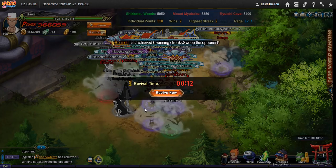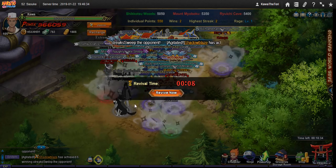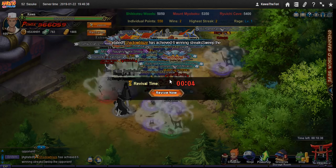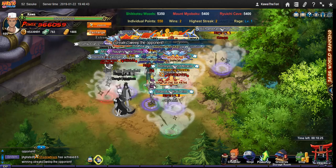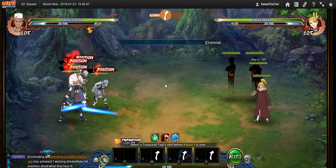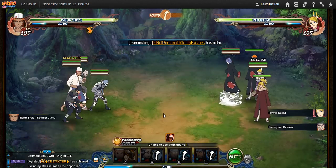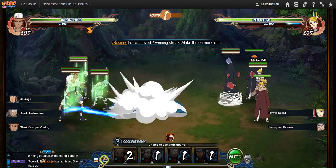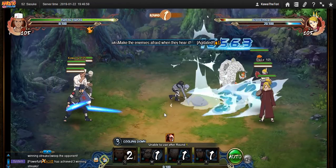Maybe I should have brought a barrier for him, but there's actually no good water barriers. Mei is so outdated right now, she's really weak. Even with her experiments and stuff, she doesn't do anything. She's been weak for a long time.